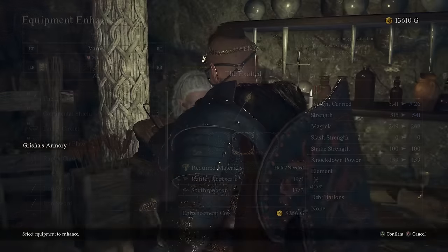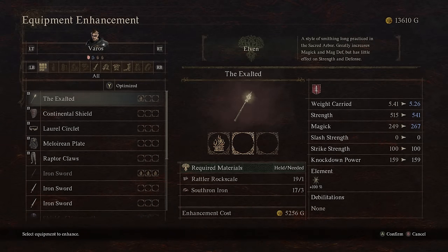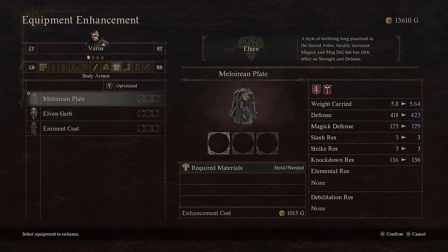Elven is great for characters that deal magic damage. But it can also benefit physical characters by supplementing armor's weaknesses. This plate armor going from 418 defense — maybe put two levels into Elven here and then increase physical defense with Batali, or increase knockdown resistance and defense further with Dwarven. Your physical damage characters will benefit from their armor having Elven because it's lighter and increases magic defense, helping to cover the weakness inherent in physical armor types.